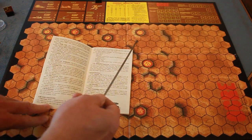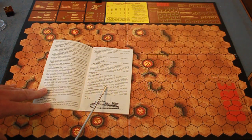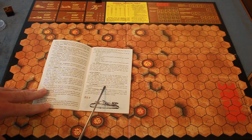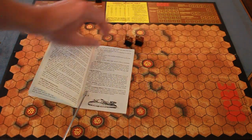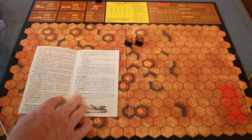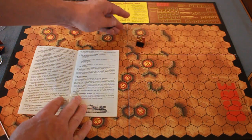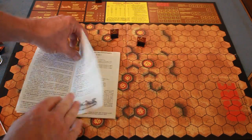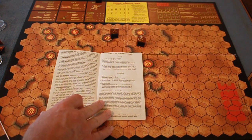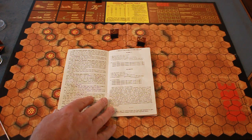Movement points dictate how many hexes a unit can move. Rubble is impassable except for infantry and the Ogre; craters are always impassable. Units cannot be stacked — they must be in separate hexes. The exception is infantry counters, where a counter marked '2' indicates a two-infantry squad in one hex. Friendly units may move through a hex as long as they end up in different hexes.